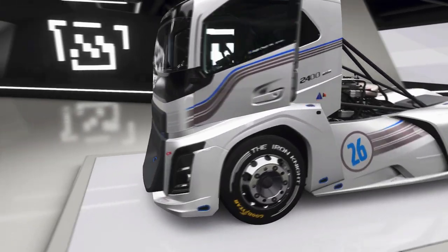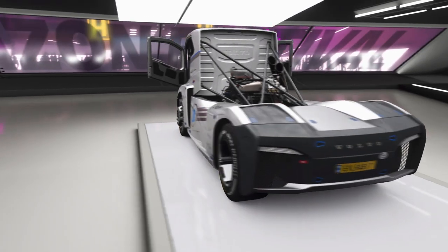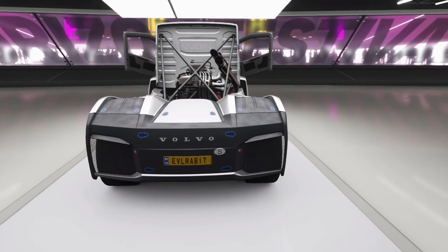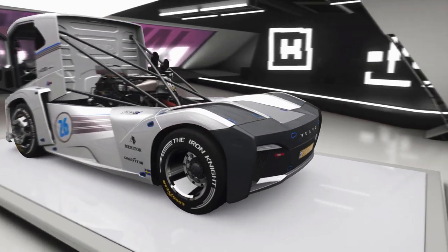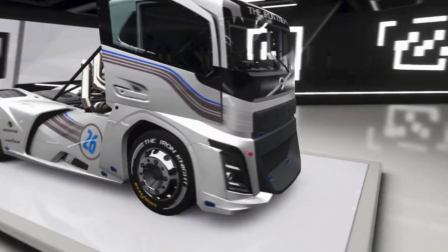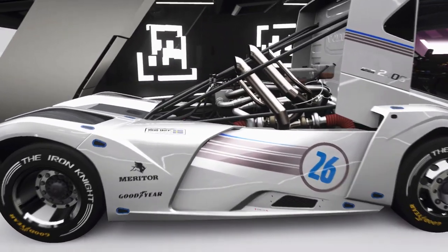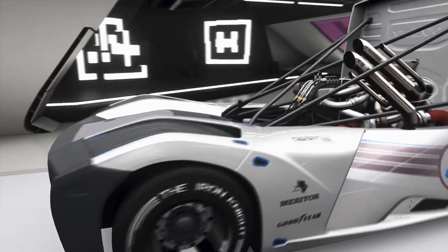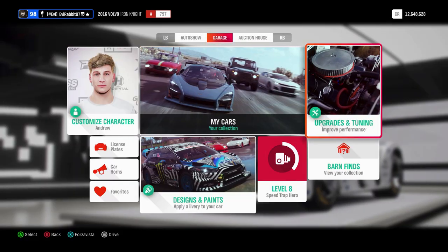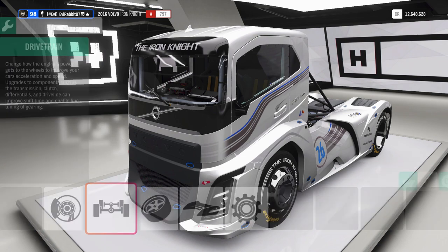What's up everybody, I'm Ivor Abbott and we are here today on Forza Horizon 4 staring at this Iron Knight semi. Somebody challenged me the other day to build a Volvo drift car, well I decided to up it a little bit and try and build a Volvo drift semi. So we are going to take this, build it up and see if we can't get it on the toge, get it sideways and have a little fun with it.